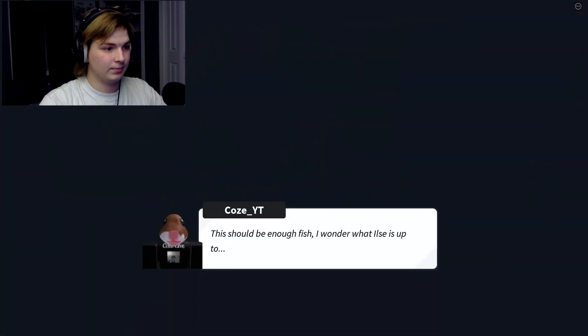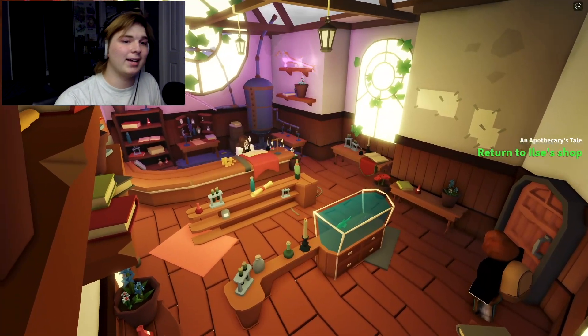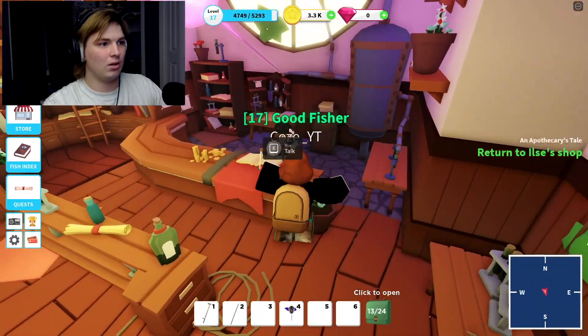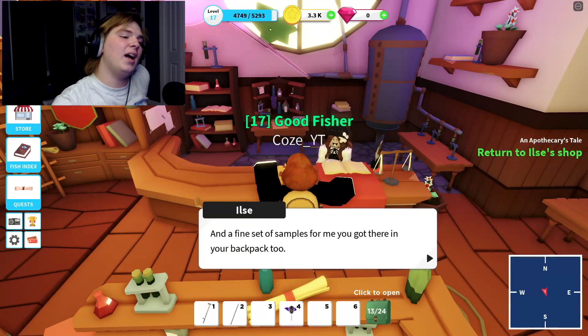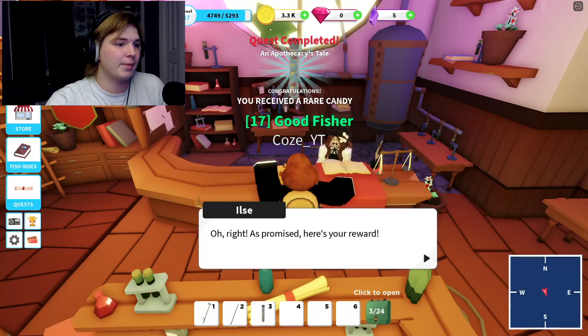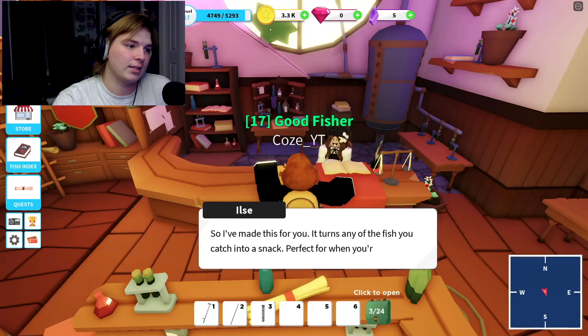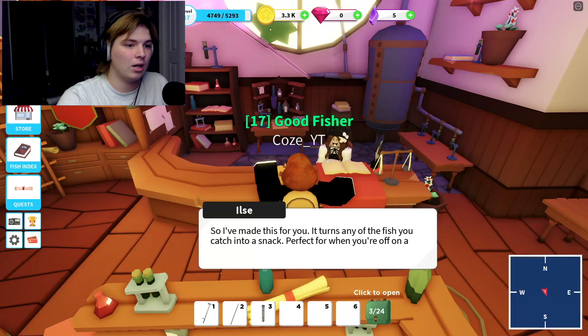Bait store. There should be enough fish - of course there should be. Okay, Elise! Look at the place, this is actually fire yo. Actually, I expected a fine set of samples - and you got some in your backpack too. All right, as I promised here's your reward. I heard from the mayor that you collect fish - it is right! So I've made this for you: it turns any fish you catch into a snack, perfect for when you're off on a journey without much to eat.